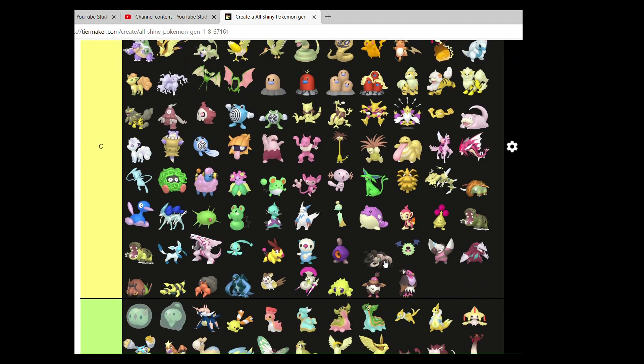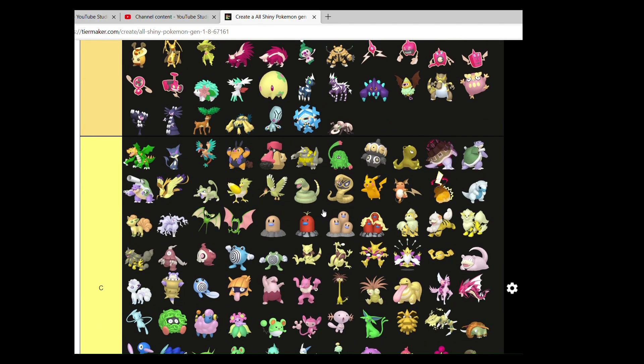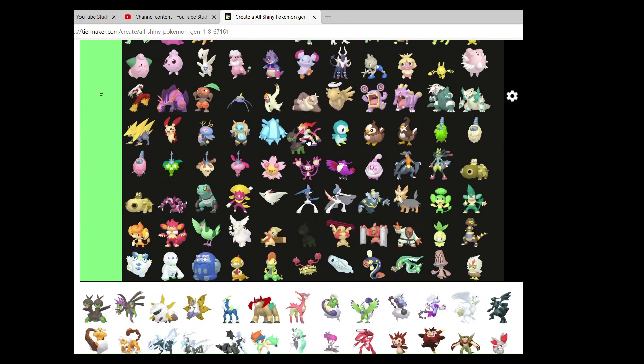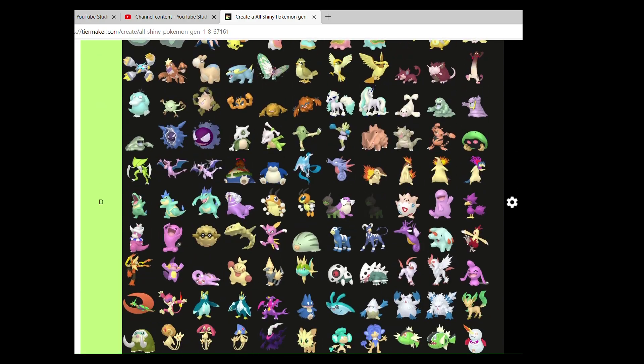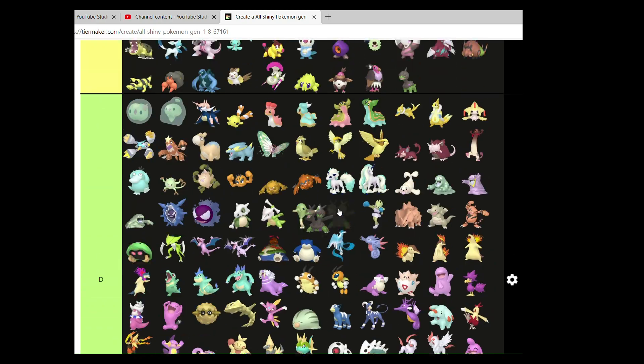Durant — yeah, it can go in B. I think it's a pretty okay shiny, average enough. Hydreigon's pre-evolution is disappointing — I don't like the choice of having green. Would have probably preferred a color inversion.